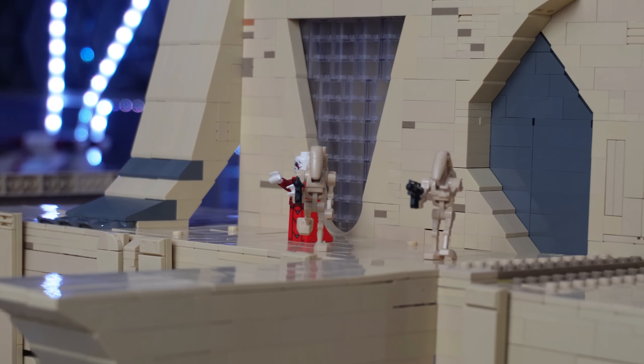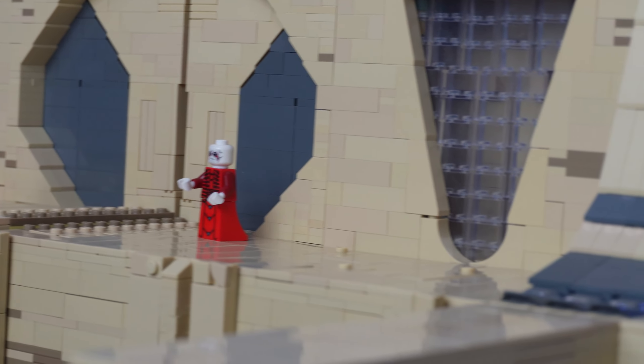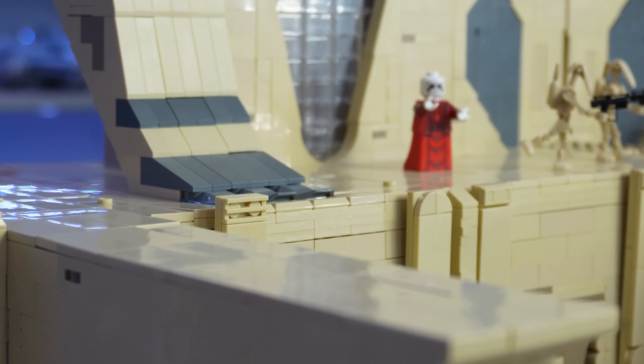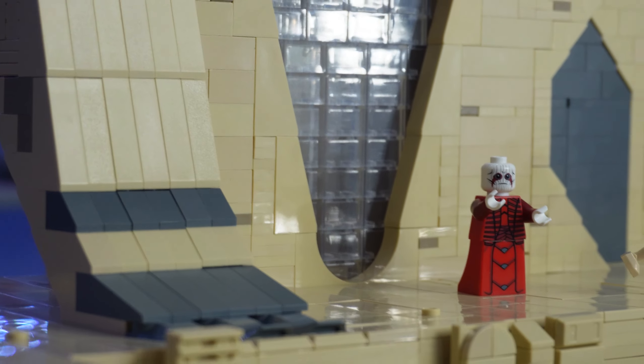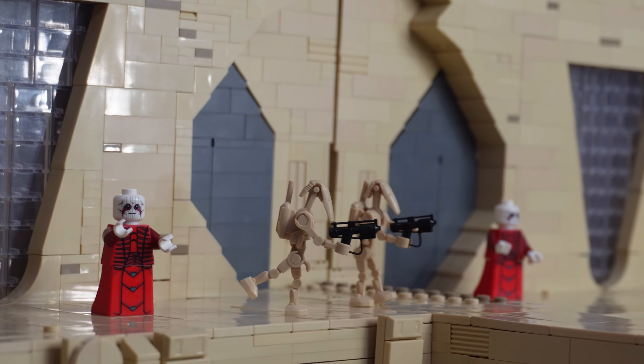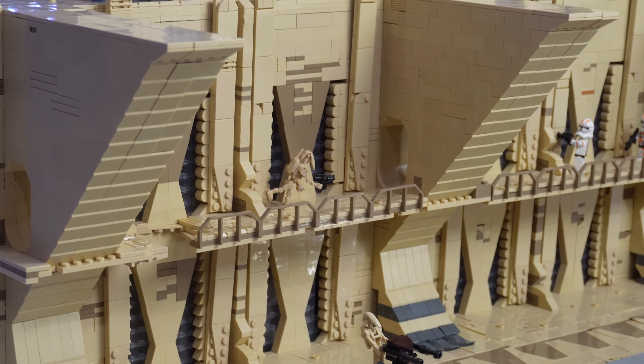This was kind of an afterthought — something I wanted to add near the end of the build — and I'm really happy I did as it makes the building even bigger. It serves as the main entrance with a few pillars going around the side showcasing the classic Utapau design. This 100% exceeded my expectations and is the focal point of the city.